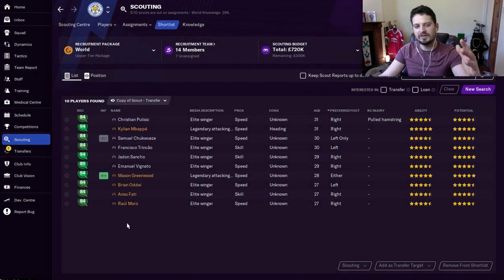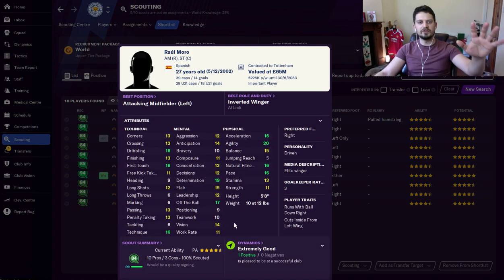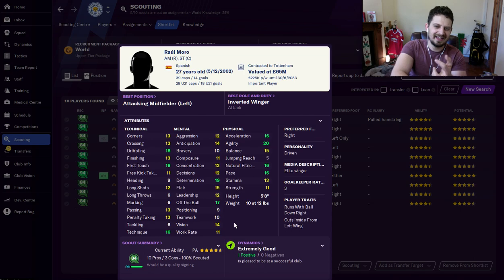And then the other guy for less than a million quid — Raul Moro. Dribbling 18. Obviously in different saves these guys are going to have different potential, but a lot of players generally come out very similar. Dribbling 18, flair 16, technique 16, determination 19, off the ball 17, and look at that agility — 20.